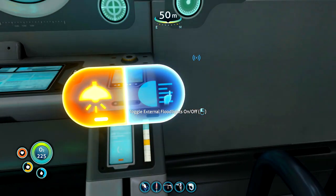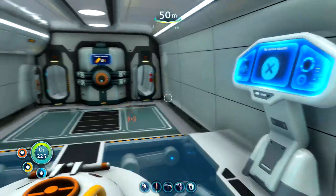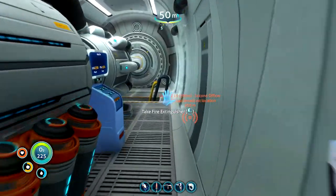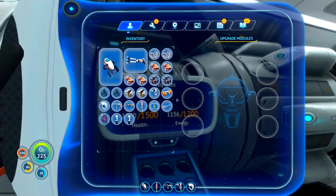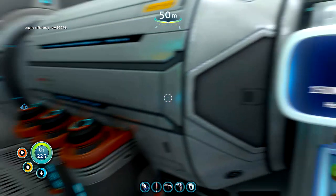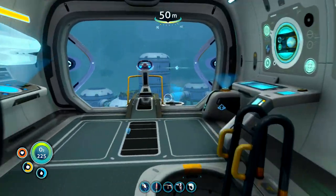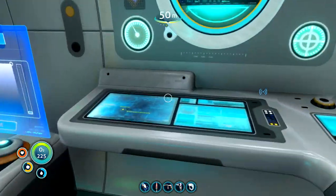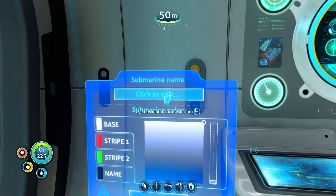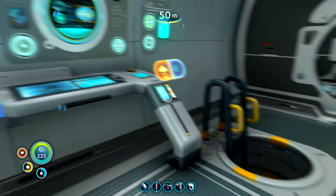Let's turn the outside lights off. We've got the engine efficiency mod, but that's all I've found so far. Let's take some extra batteries with us. There we have it — the Red Dwarf.